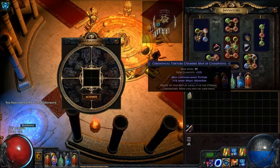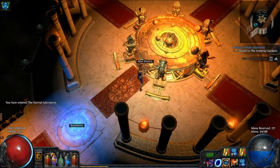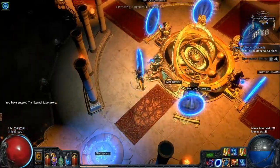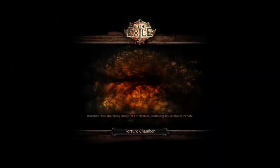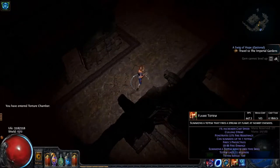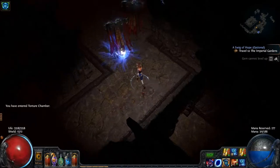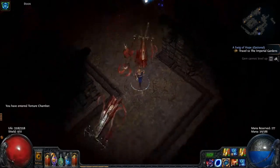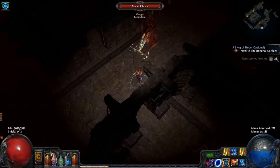I don't know if I've done a torture chamber map before, or at least I don't remember it if I did. I hope the boss isn't too bad. I'm still having a little bit of an issue with mana, so I'm wondering if I might switch over to a herald of ash — I did it on another character — or maybe one of the other new aura effects, just because hatred takes up so much mana.